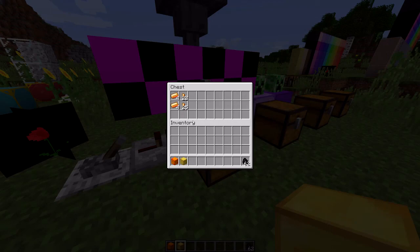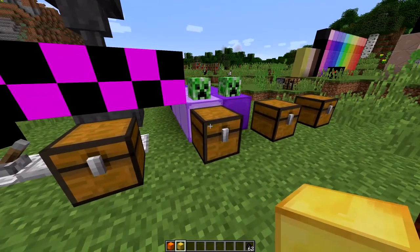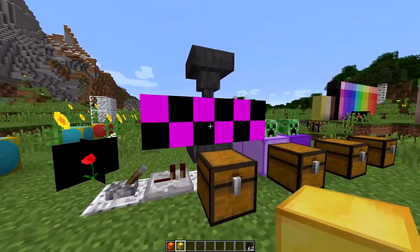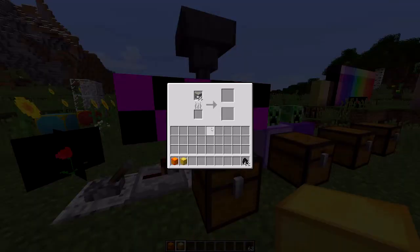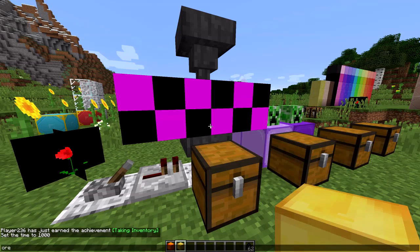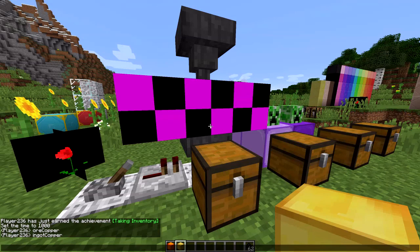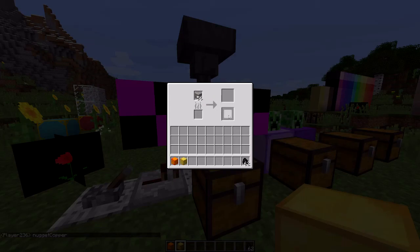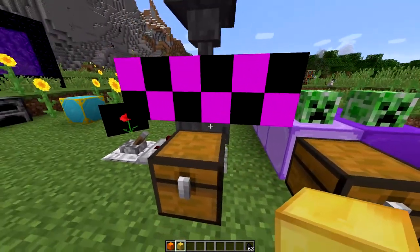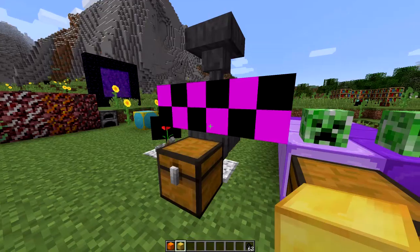I believe I have it set to drop somewhere between 3 and 7 nuggets per ore. The way it determines what ores get extra nuggets is by using the ore dictionary. Basically, the ore needs to be registered as, for example, 'ore copper', then you need an ingot registered as 'ingot copper', and a nugget registered as 'nugget copper'. If you have those three things registered and a vanilla smelting recipe that maps copper ore to copper ingots, it should automatically give you the nuggets when you smelt it. Anything that meets those requirements should give the nuggets as a bonus when smelted in this furnace.